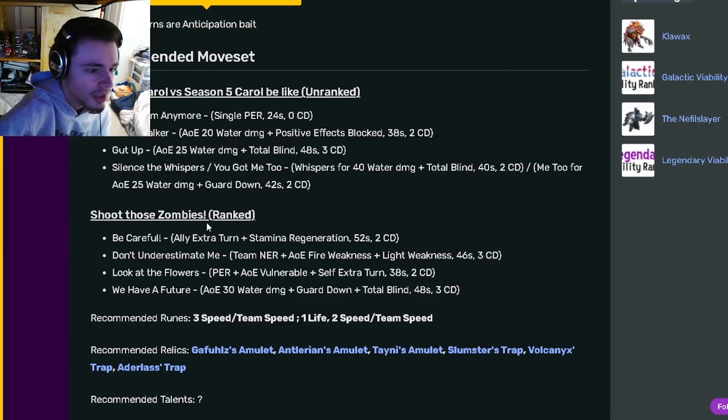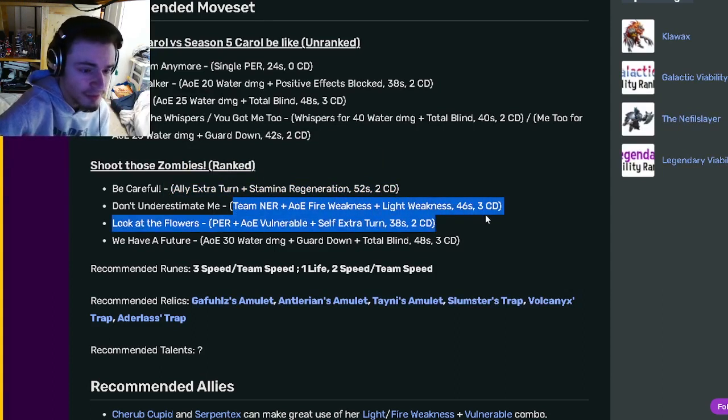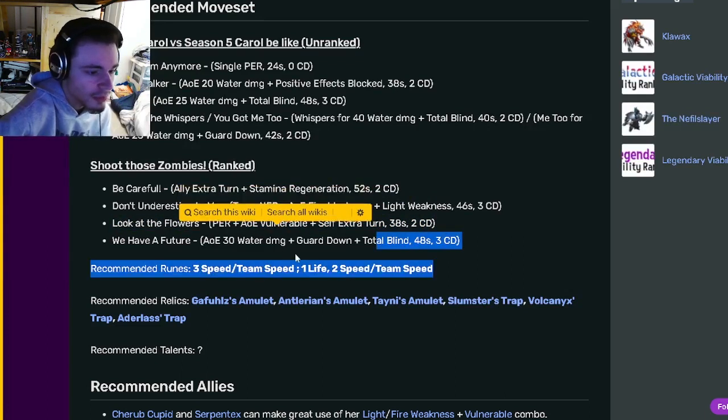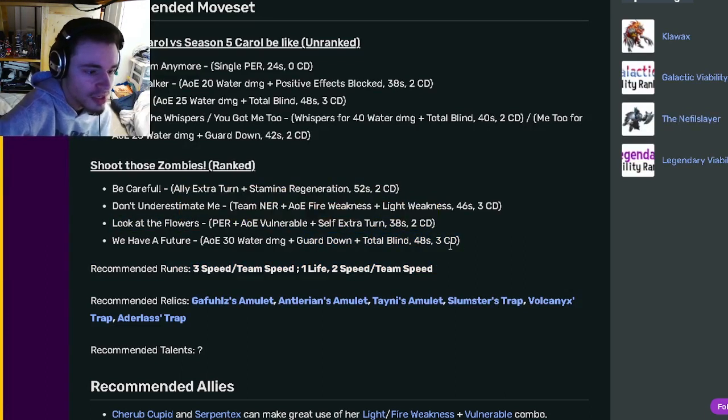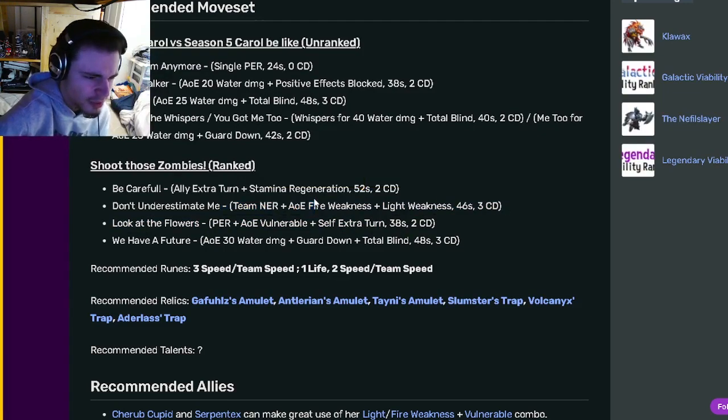Looking at Carol's ranked moveset: she has an ally extra turn with stamina regen, a team NER with AoE Fire Weakness and Light Weakness, an AoE Vulnerable with an extra turn (which is incredible), and a Total Blind with Guard Down. She does have a really busted move with PER, AoE Vulnerable, and an extra turn. The team NER is really good, though the Fire Weakness and Light Weakness are kind of meh.